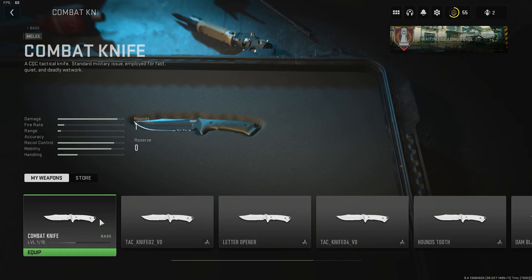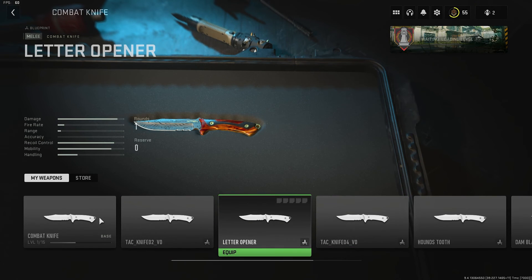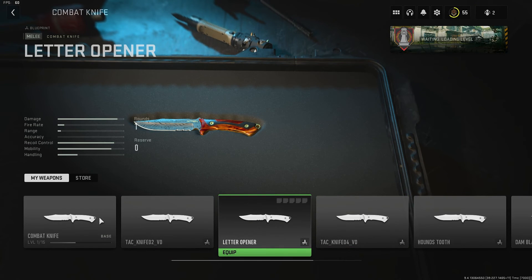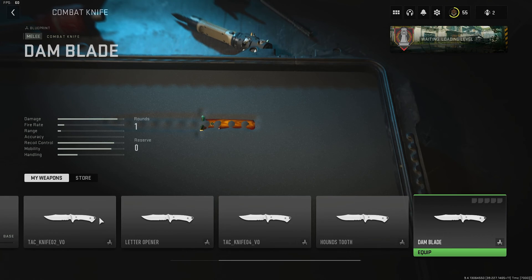For melees, we only have the combat knife and there are a couple of variations. We have the tactical knife — I think this might be from the campaign. That's the letter opener version right here — that looks quite interesting. Then those are broken, and the last one is also broken as well.